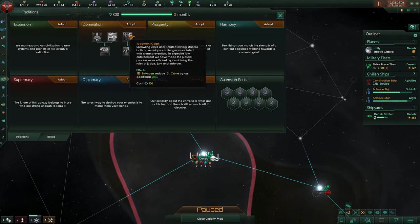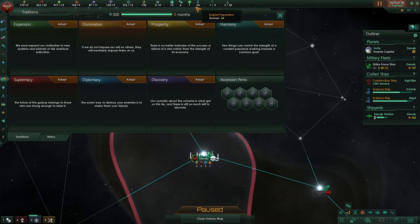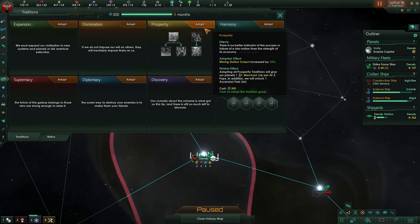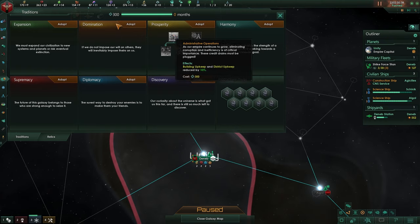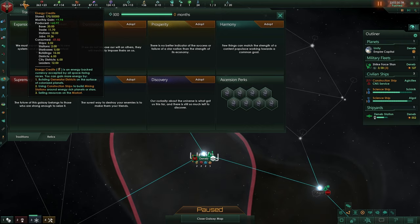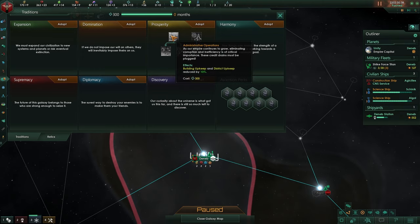The privy council gives ruler level cap increase by 2. Out of the prosperity tradition tree, there are three I find interesting. Prosperity: output for your stations is increased by 10%, and once this is finished your merchant jobs will increase by 1 per 50 population — so with 100 population on a planet you'll get 2 merchant jobs. Administrative operations building upkeep and district upkeep are reduced by 10%.